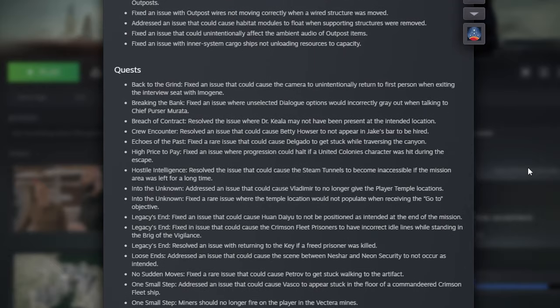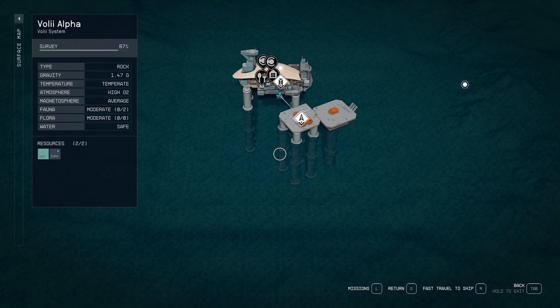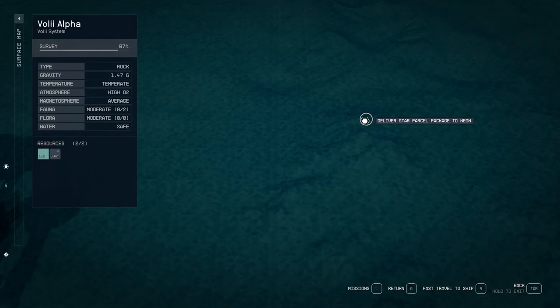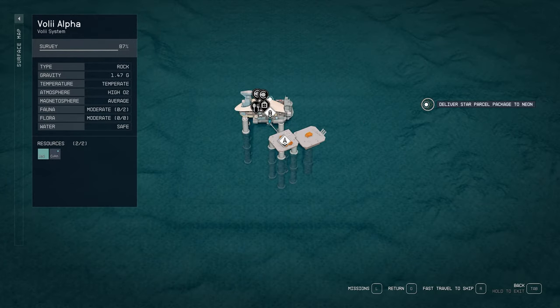I didn't go through the entire list, but I took one of my quests to see if it's working. It's still not fixed — I still have this mission where I have to deliver a package to an NPC that is still in the ocean. So this, for me, is not fixed for what it's worth.